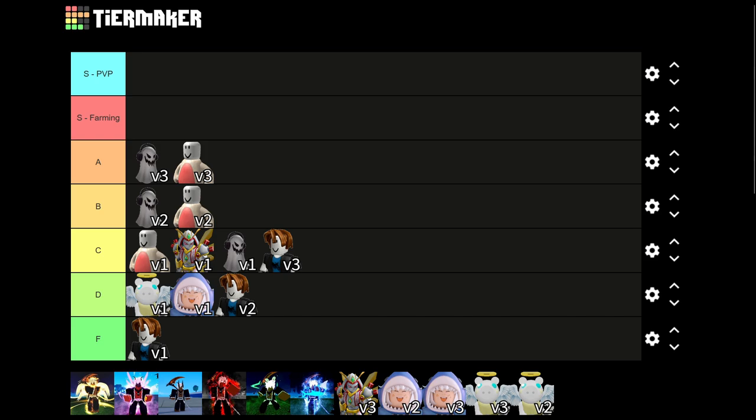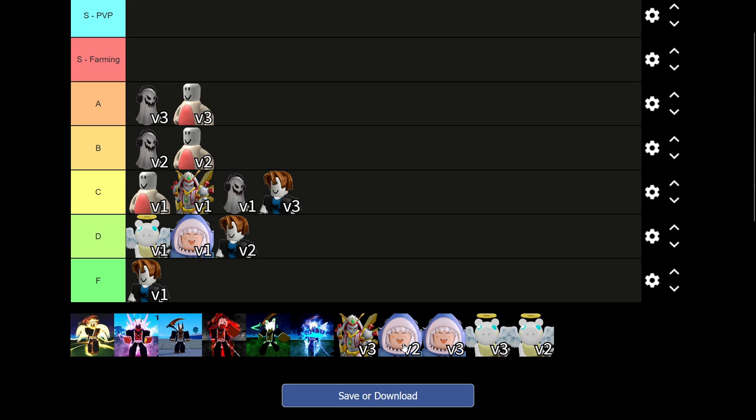Super fast especially if you have the Pilot Helm. Shark — or Fishman as the old race name — is not too too terrible. Shark V2 gives you increased player speed in water and completely removes water damage. I don't recommend it though — it's a hard pass.